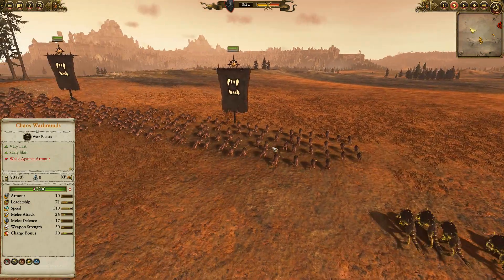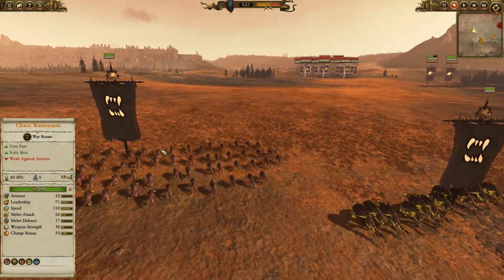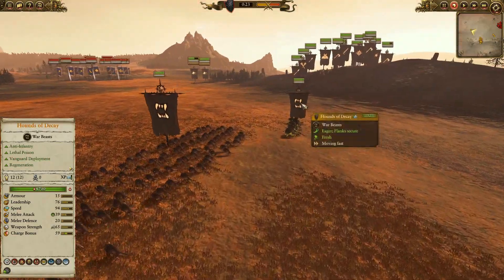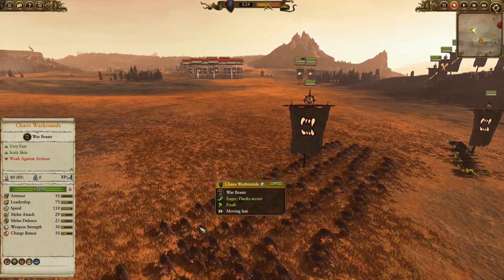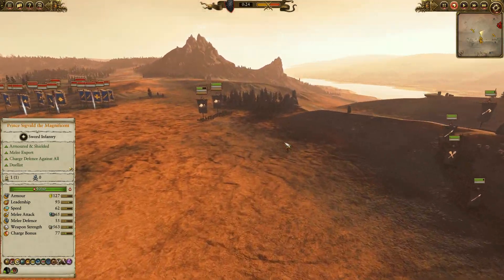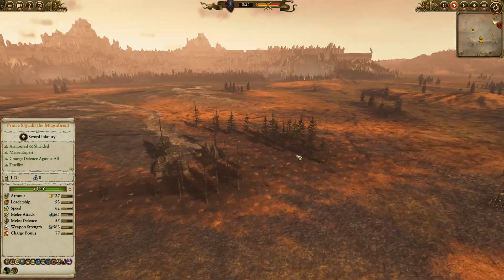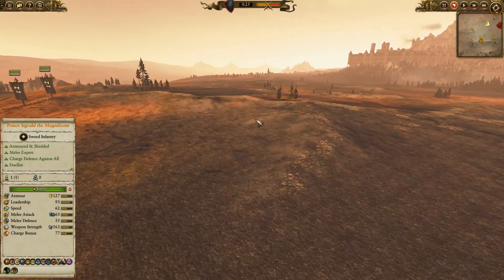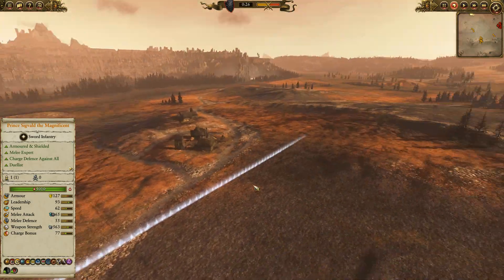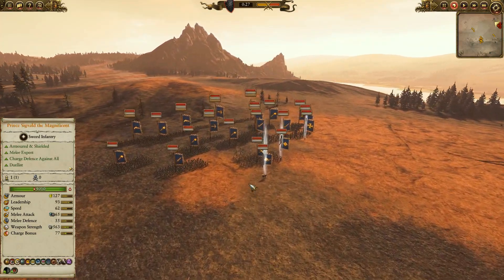So, how do I use these? I use the Hounds of Decay going first, closely followed by Chaos Warhounds. Then I break these off — these do the damage — and any breaking units I chase down with the warhounds. It's such a good method, works really well. So as you can see, the first part of the opposition has arrived. I believe another army is going to appear over here at some point.